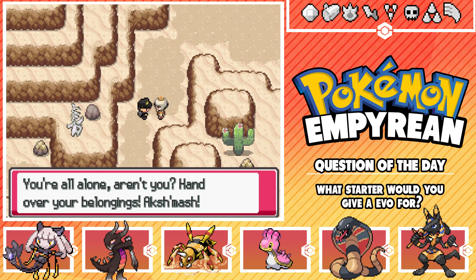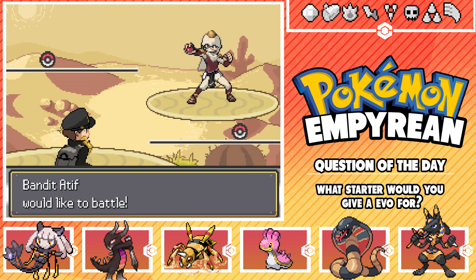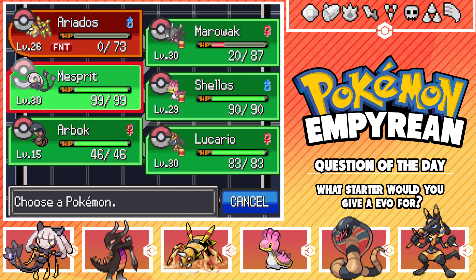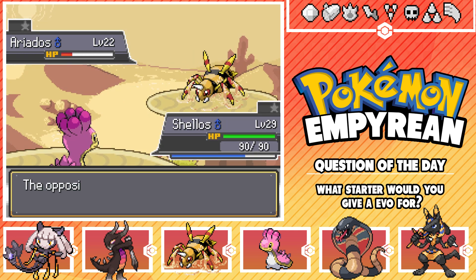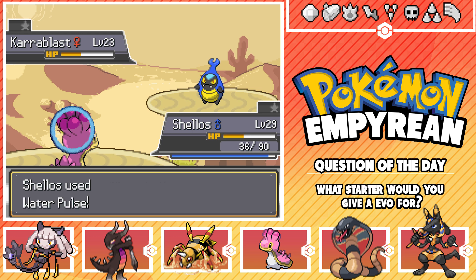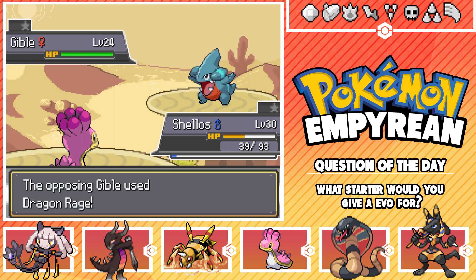Not too sure how far we've got to go, but a trainer spots us: 'You're all alone, aren't you? Hand over your belongings.' I've got my Pokemon with me! I need to put XP share on our Arbok, I totally forgot. Let's go Shadow Sneak - sorry, Sucker Punch. Let's go Shalos. Let's take you out with Water Pulse. Almost takes you out - one more Water Pulse should do it. Nice. So close to level 30.